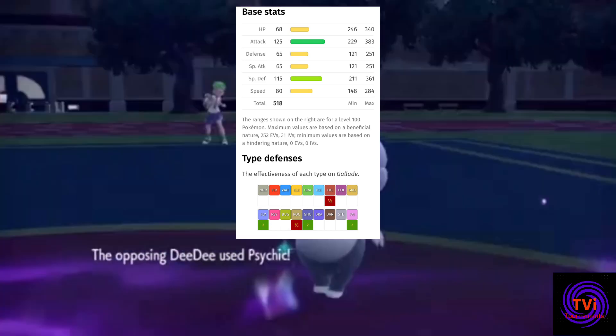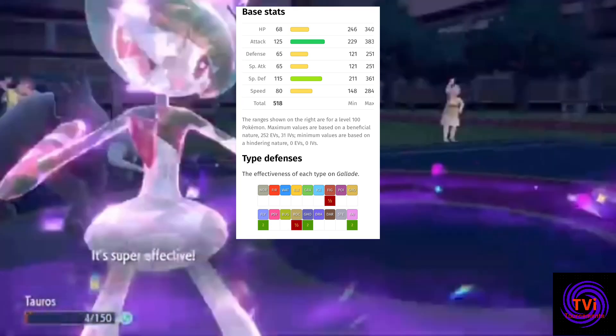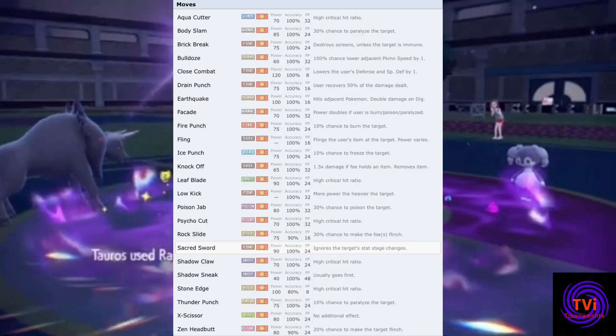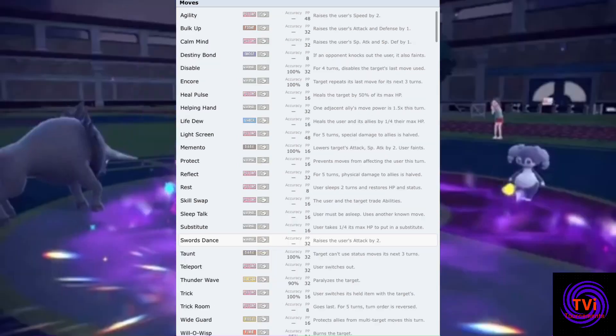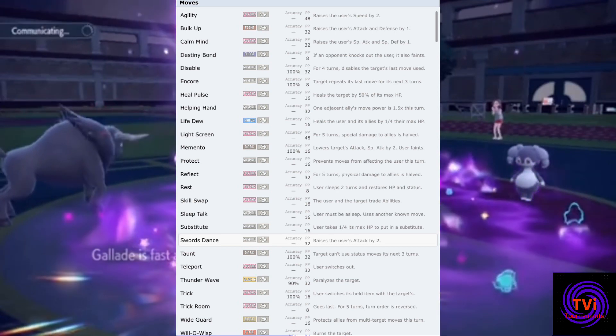The role you want Gallade to run is primarily attack-orientated, and if you're not going to take advantage of Sharpness and the aforementioned moves, then I'd suggest investing in powerful moves such as Close Combat, Poison Jab, Zen Headbutt and Knock Off. However, if you did want to run it as more of a support option, there's no harm in maxing out defences and using moves such as Swords Dance, Taunt, Trick Room and Will-O-Wisp.